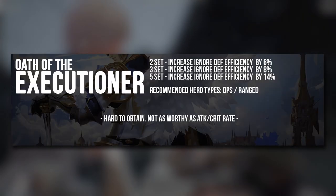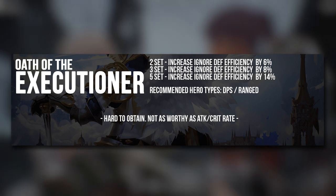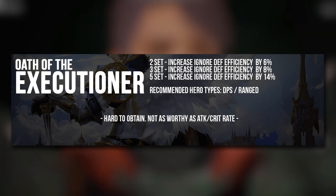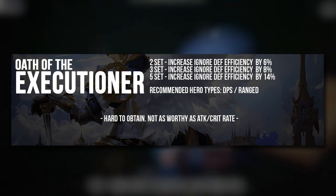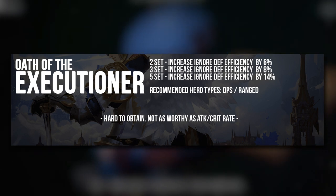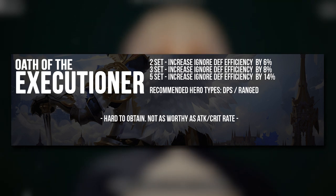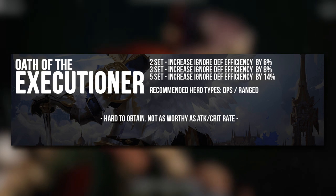Last but not least, we have the Oath of the Executioner, which is the Ignore Defense Efficiency set. This is only obtained from the PvP shop and sometimes from the Moe Emporium. The reason there's no recommendation for it is because firstly it's hard to obtain, and secondly it is not as worthy as the Attack and Crit Rate sets, whereby your heroes can scale off much better based purely on their stats.